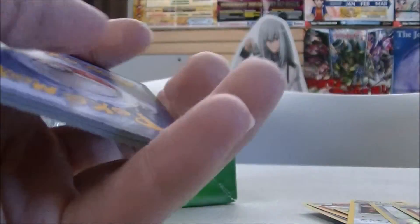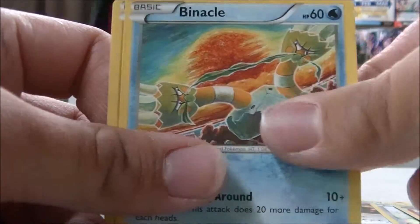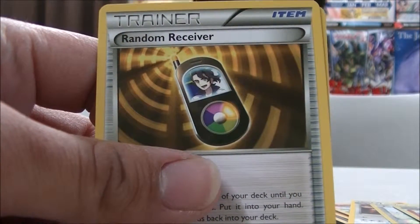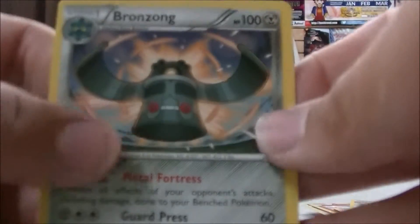I don't have any fossils yet. Code card. One, two, three. Garfin, Garfin, Spoink, Spinosus, Biko, Wield, Wobberdown, Rain Dance Receiver, and Kangaskhan. The reverse is Rain Dance Receiver, and the rare is a Bronzong. Alright, where is it? Alright, cool.